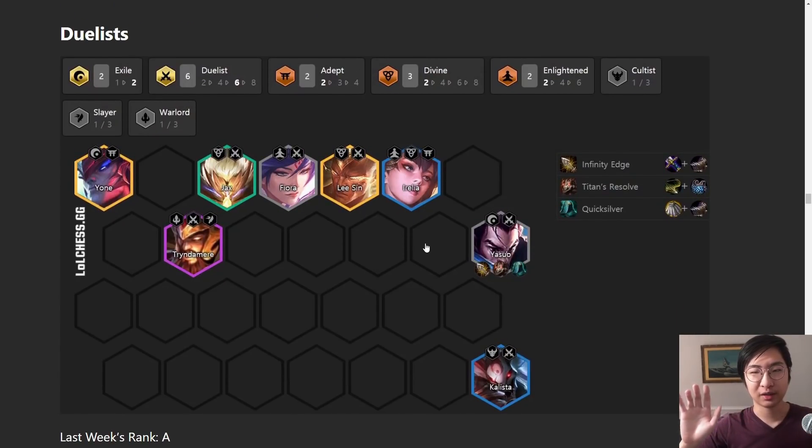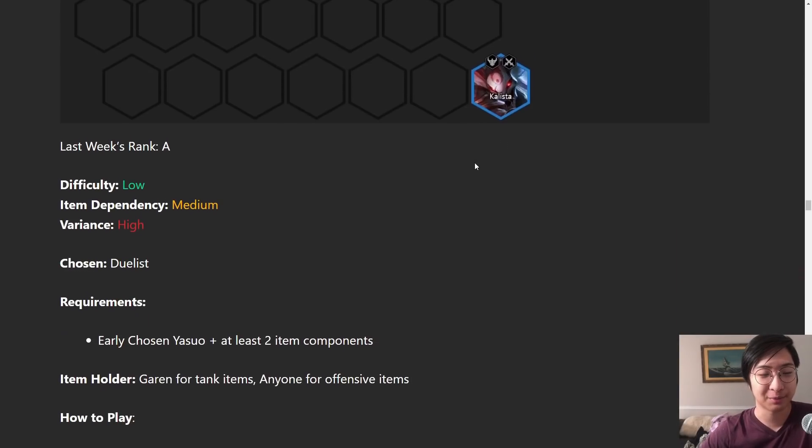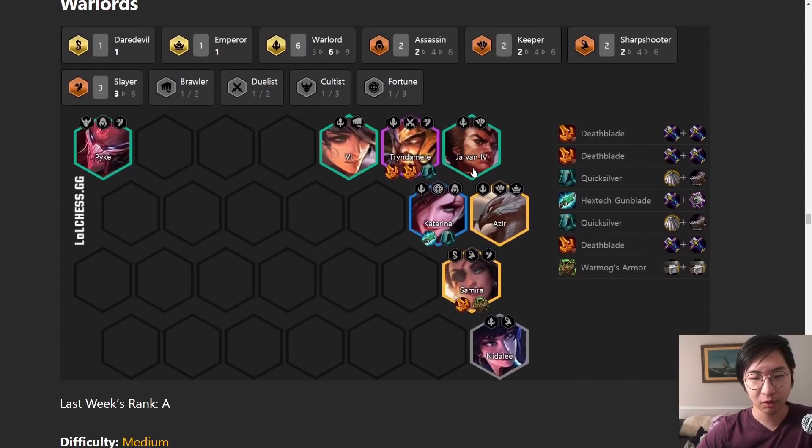Duelists took a huge hit - all reroll comps took a huge hit. They nerfed all the units first, and then there's a higher chance to hit a Chosen unit now, so compositions that don't rely on the first Chosen are a lot stronger because they can find their desired Chosen later without being punished. But this comp is still good if you get a lot of Yasuos early. Just keep in mind there are better comps to go for.